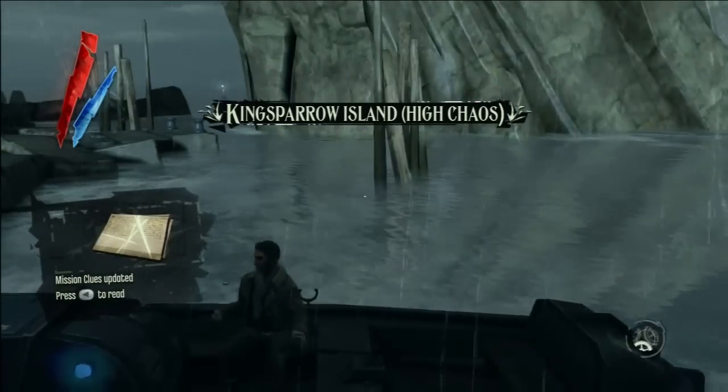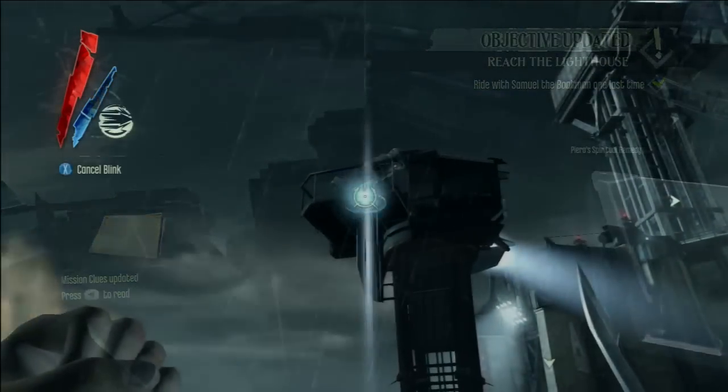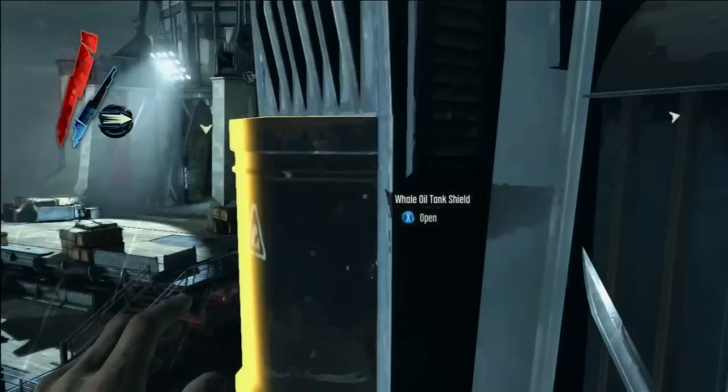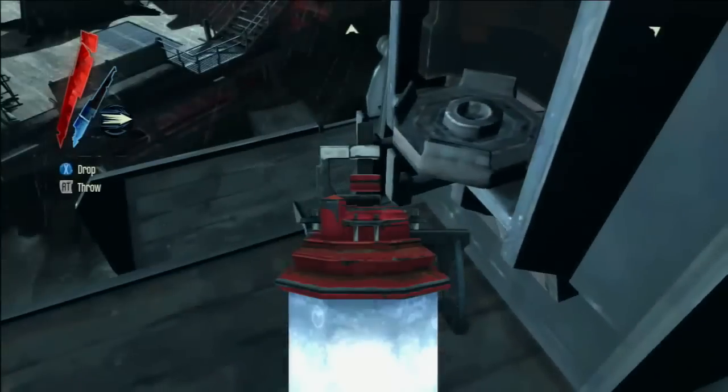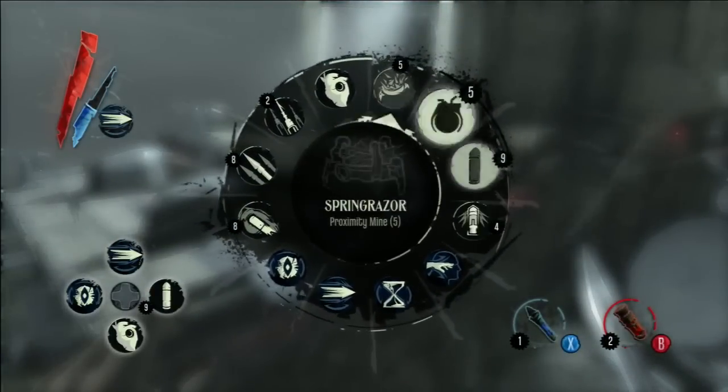In this clip, I'm going to show you how to get the Back Home achievement, where you kill an enemy by throwing back their grenade. The enemies in this game that carry grenades are the Overseers. You encounter Overseers in the mission where you assassinate Campbell, and in this mission right here where you go to Kingsparrow Island to try and rescue Emily.